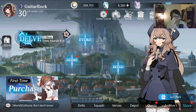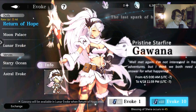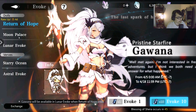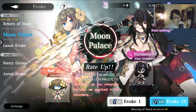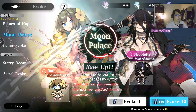Hey, what is up guys, GuitarRock here, welcome back to another Soul Tide video. If you guys are not aware, there are currently new banners going on. If we go to the Evoke right here, Gawana is still there if you want to pull for her. In Moon Palace we got two new dolls featured: Ruri Sakura Mirage and Nicolette, the Mad Alchemist. Let's have a look at both of them individually.